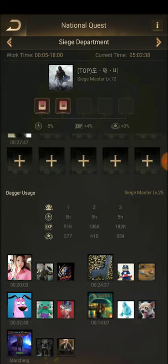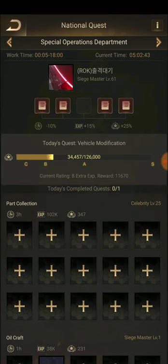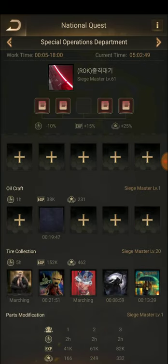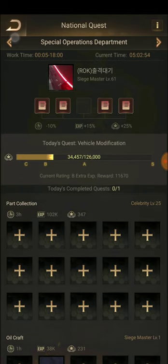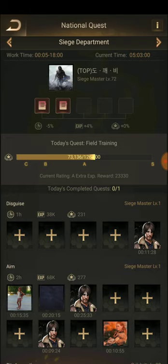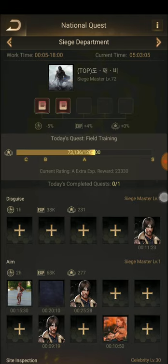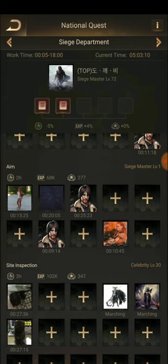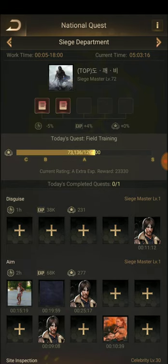Before going to Class Manual, let's click on National Cost. There are different types of national clusters — missions. This one is for Siege Master level one. I am a Siege Master level 50, so I can do these missions.